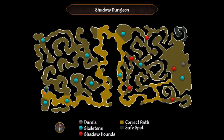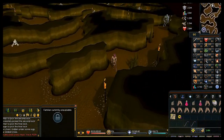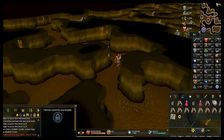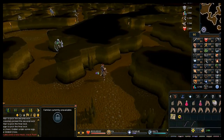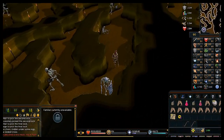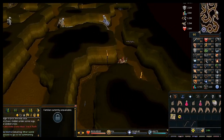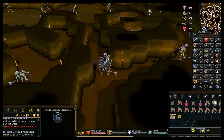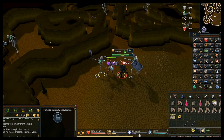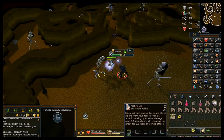Follow the map — basically go east as far as you can, then follow that same wall all the way south, go east from there, then at the first intersection go north, at the next intersection go east, and you'll be in the big room. The boss won't spawn immediately — then he'll spawn behind you. He's weak to earth spells and you have to kill him twice, as the first kill just respawns him stronger.